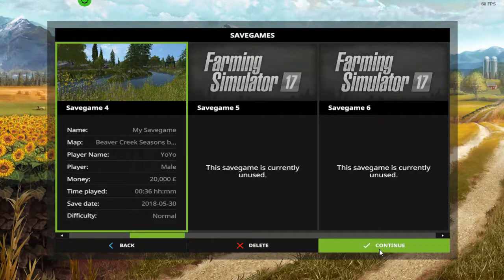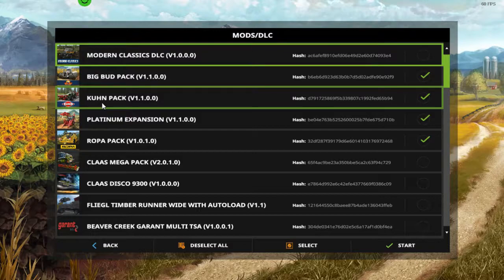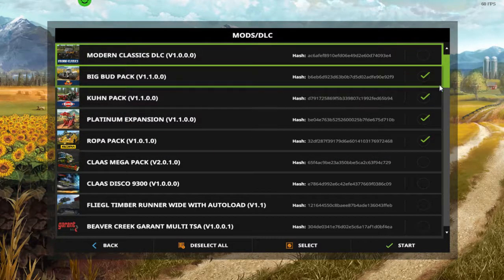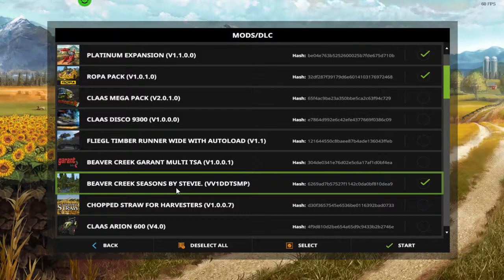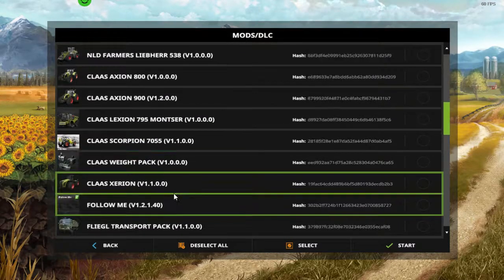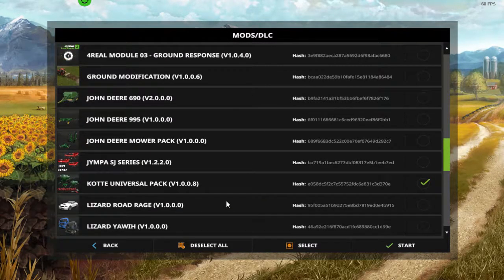So we're doing Beaver Creek. I've got only the official DLC — the Big Bud Pack, the Coon Pack, the Platinum Expansion Pack, and the Roper Pack, which you can all purchase on Steam. These are the official Giants DLCs. Obviously the map itself is Beaver Creek Seasons by Stevie. I'm not going to be using Seasons, Chop Straw, Follow Me, John Deeres, or any of those mods.